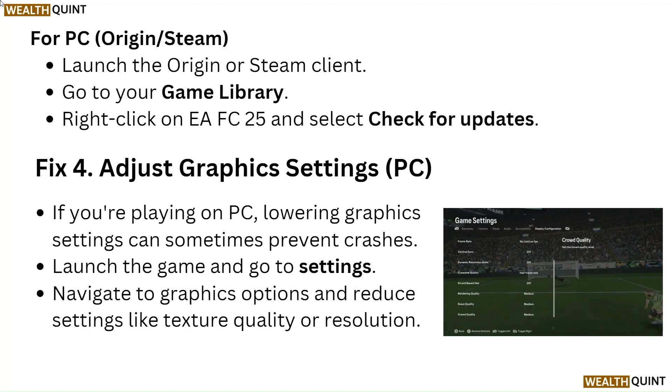For PC, Origin or Steam, launch the Origin or Steam client, go to your game library, right-click on EA FC25 and select check for updates.